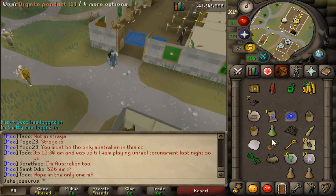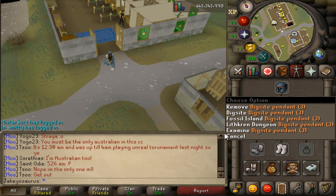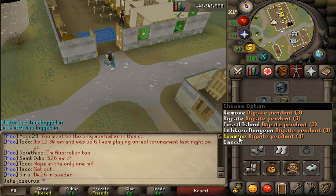First of all, the dig site pendant — there it is. Now there's a right-click menu. Before you had to right-click then press like rub or interact or whatever, but now there's a right-click menu, which is very nice.